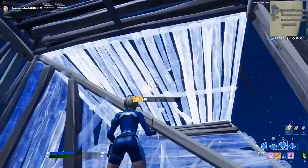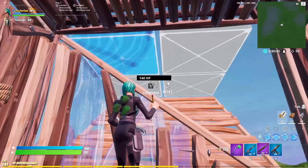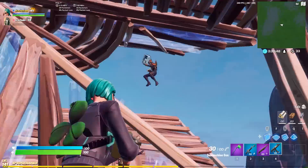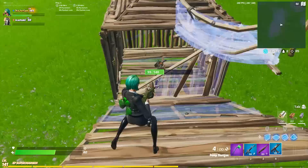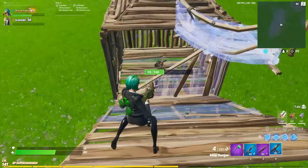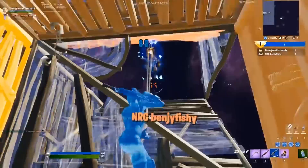Up next is a more recent pro signature move named after the EU beast, Kylix. You use this trick when someone comes down on a ramp to replace your wall. What you do is make a top corner edit, place a floor, edit the floor, and finally build the ramp to set up for your pump shot. The reason this is so insanely practical and effective is that your opponent will try to pre-fire your edit, instead will get blocked, and then have no way to protect themselves with the edited floor and ramp in their way. Definitely my favorite part about it is how awesome it looks when you use it to absolutely dump on someone. If you want a trick that has been used to outplay the likes of BenjiFishy, learn this ASAP.